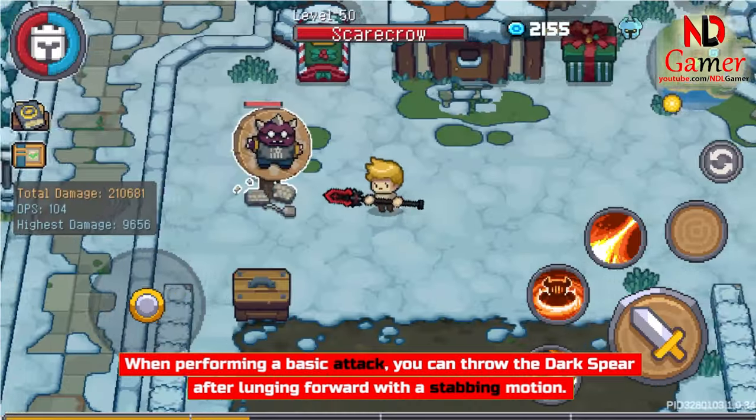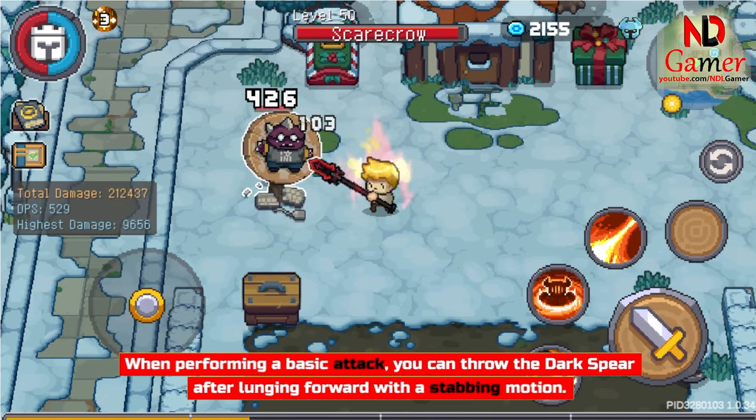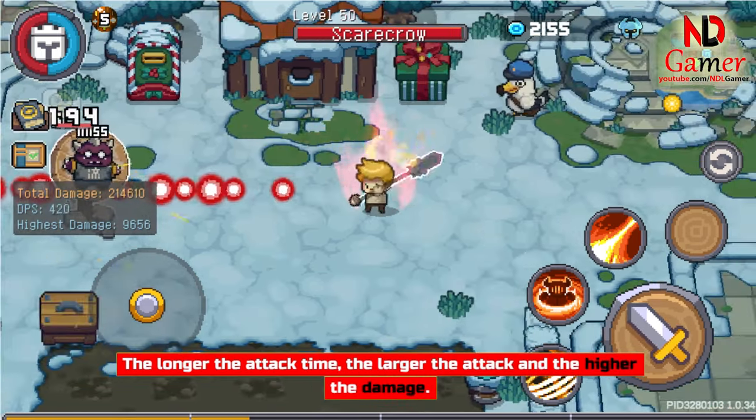When performing a basic attack, you can throw the Dark Spear after lunging forward with a stabbing motion and leave an obstacle in its path. The longer the attack time, the larger the attack and the higher the damage.